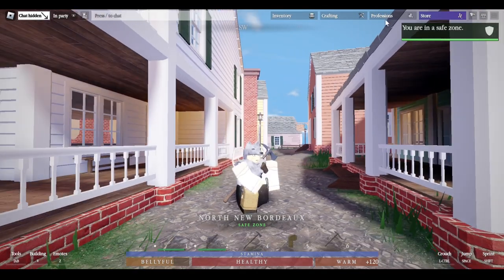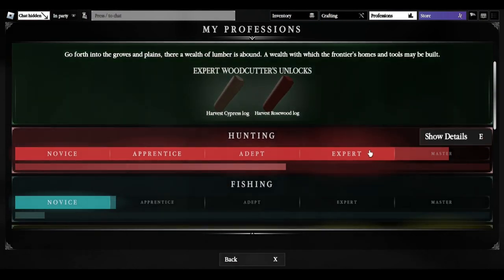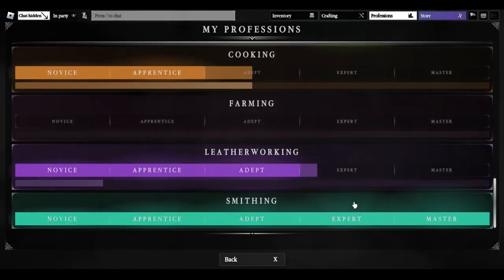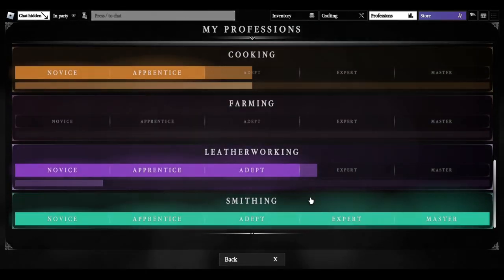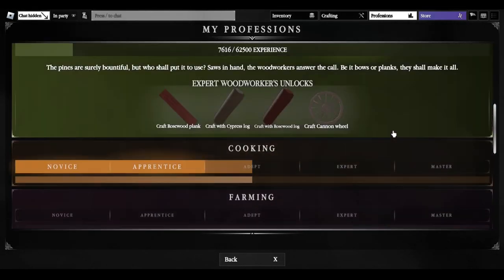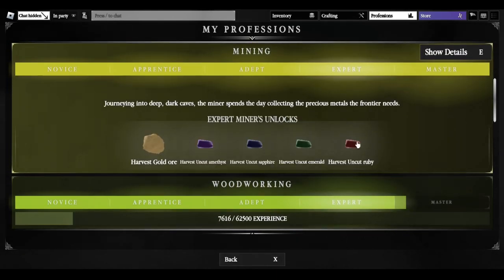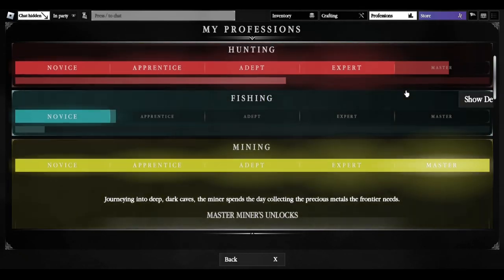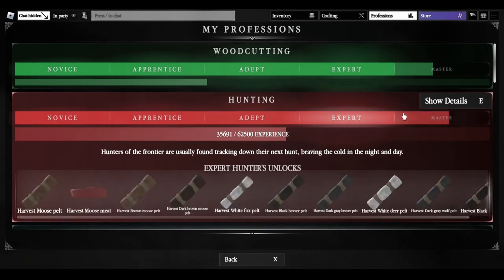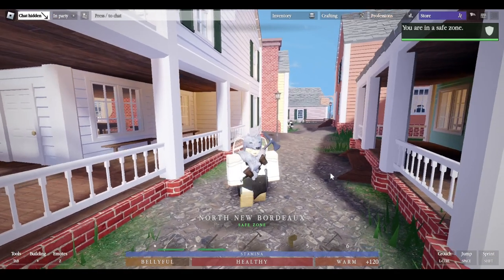So you're probably wondering how you're going to get stuff. There are different professions such as woodcutting, hunting, fishing, mining, woodworking, cooking, farming, leatherworking, and smithing. Don't only worry about smithing, which allows you to smith weapons; leatherworking, which allows you to tailor clothing; mining, which allows you to mine higher quality ores and gems; hunting, which allows you to hunt different animals; and woodcutting, which allows you to cut different trees.